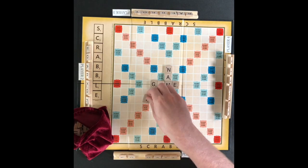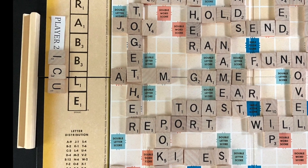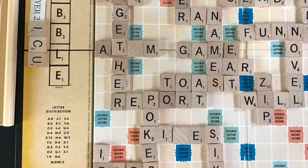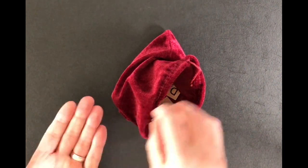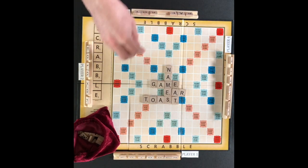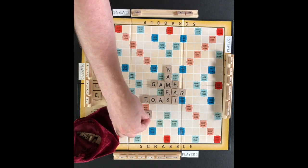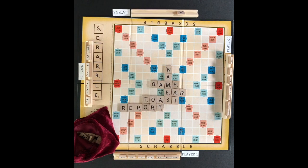Letter tiles already played on the board cannot be moved later. There are two blank tiles that can be used as any letter; once a blank tile is set as a letter it cannot change. Players can choose to use their turn to exchange any number of their tiles for new tiles from the tile bag, but the player cannot lay a word down on the same turn as an exchange. A premium square used on a previous turn cannot be counted again for a new word — for example, the O in 'toast' is on a double letter score but is not counted as a double letter for the new word 'OR'.